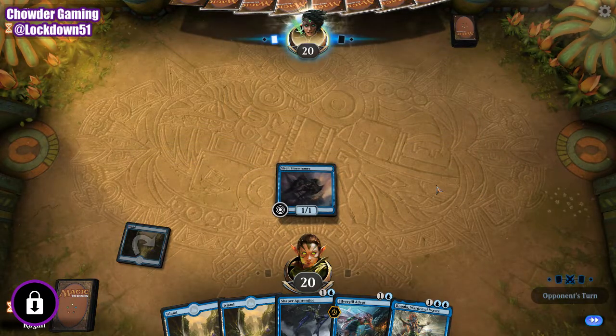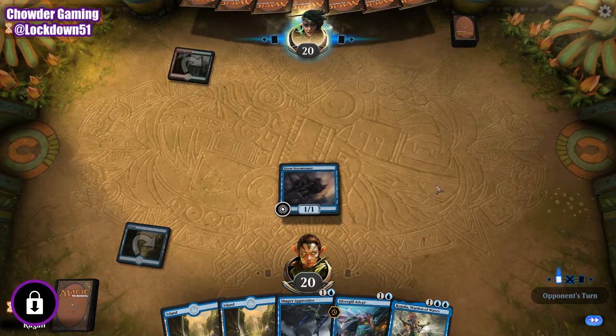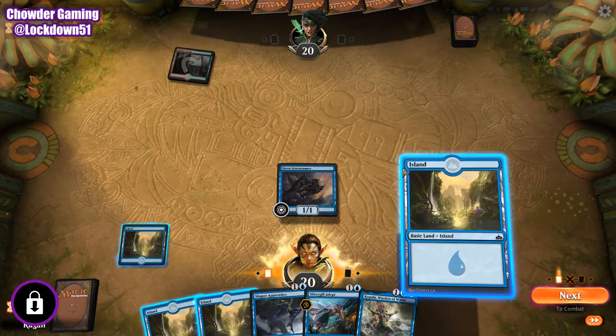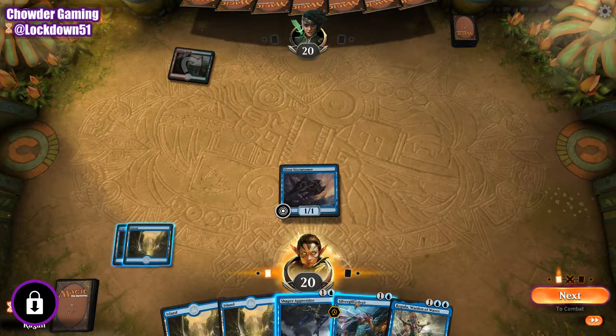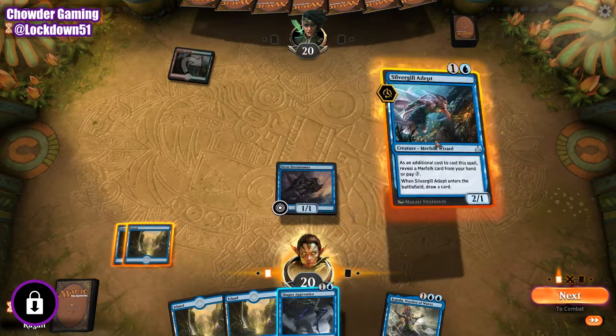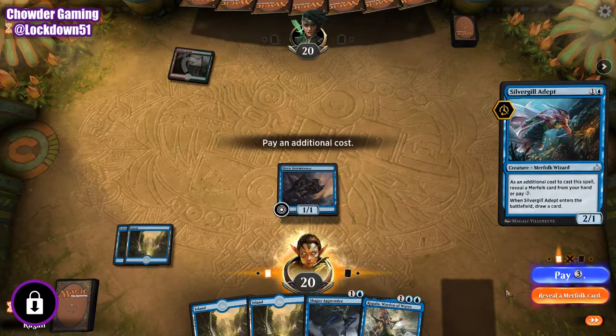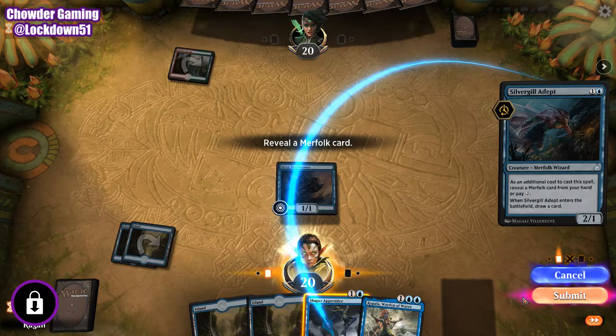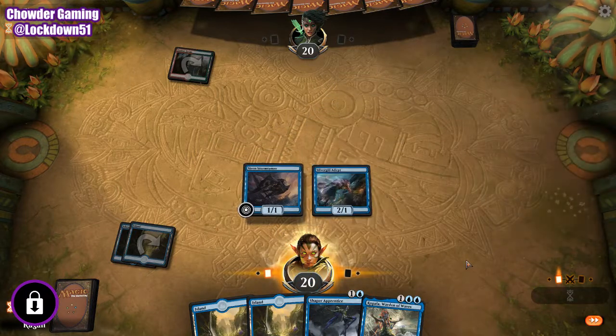Some cuts definitely need to happen just to make the deck a little bit more concise and reasonable, but we are going to do Silvergill first. Reveal Shapers, get a card draw going.